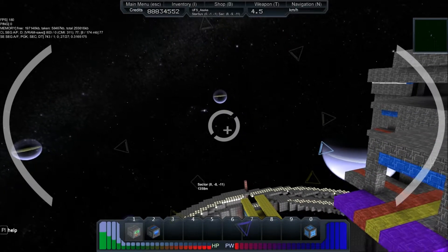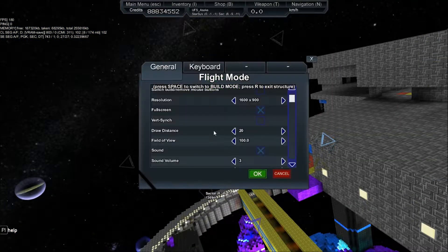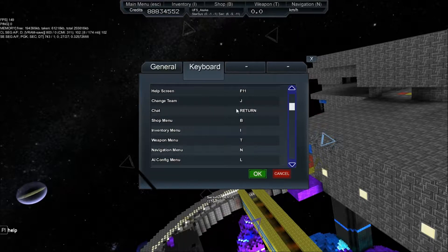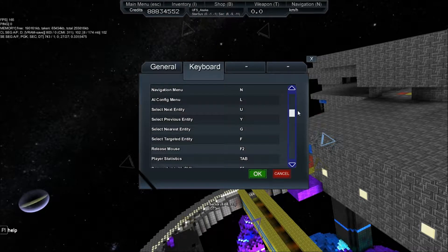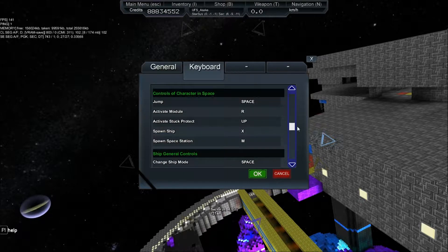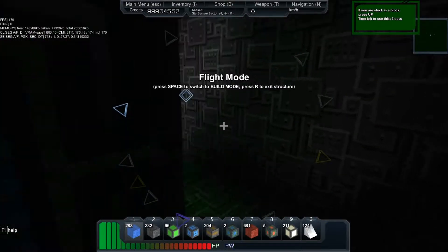Let's see which control was that — get out of here. Maybe I go to the keyboard options. How do you exit your vehicle again? Next entity... Control jump... okay, spawn... R — exit ship R. Alright, exit ship is R.